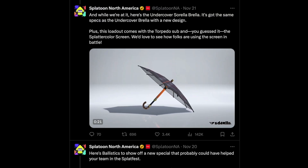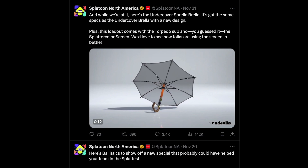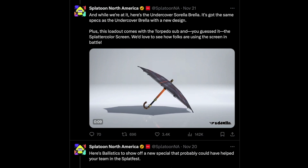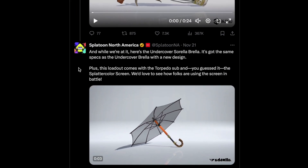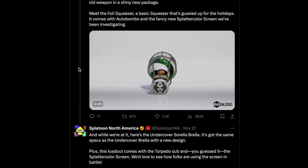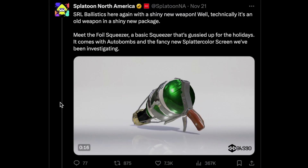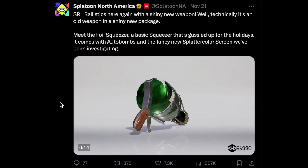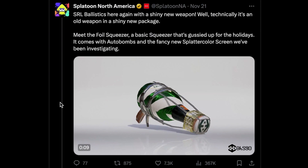We do have brand new secondary kits. The Undercover Brella gets a brand new design and it comes with a torpedo sub and the Splat Color Screen. Can't wait to see how that one plays out. Then there's the Foil Squeezer — the basic squeezer gussied up for the holidays — and it comes with a Splat Color Screen and Auto Bomb, so that's a pretty cool combination, perfect for seeking your opponents out.